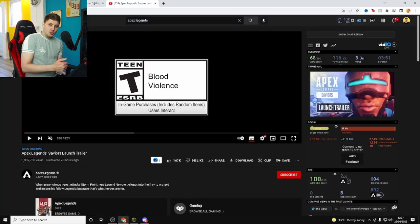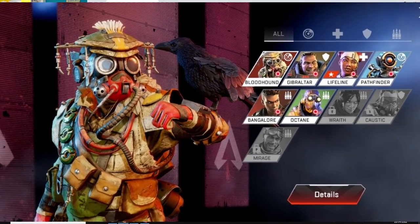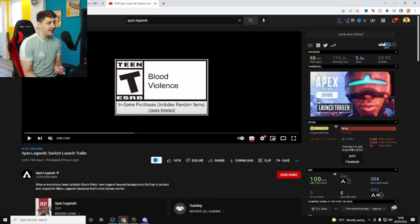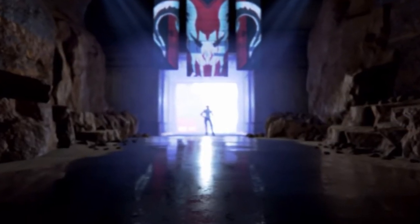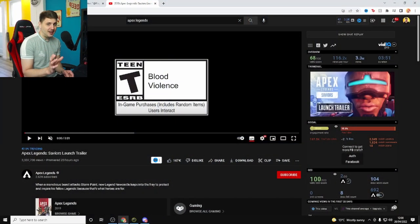Next up, I want to talk about legends. Apex PC and console just released a brand new trailer called the Saviors launch trailer — I haven't seen it yet so this will be the first time I'm reacting to it. They just released a new legend supposedly called Newcastle. On the mobile version right now we've got nine legends. Usually on PC and console they bring out a new legend each season. There are rumors that there will be exclusive legends coming to the mobile version — meaning legends that PC and console won't have.